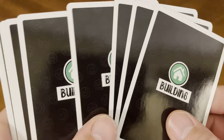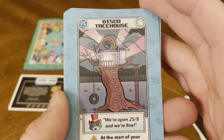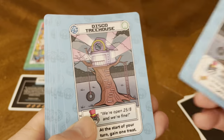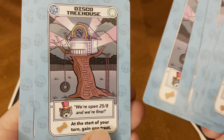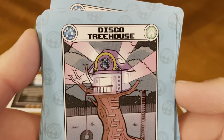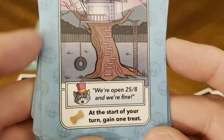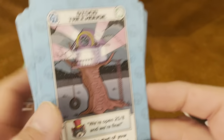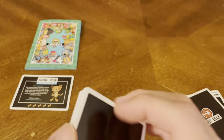So we've got the building deck here. It says Disco Treehouse. The flavor text reads: we're open 25/8 and we're fine. At the start of your turn, gain one treat. All the building cards in this deck appear to be the same — all Disco Treehouse cards.